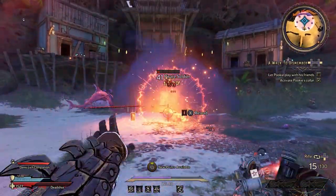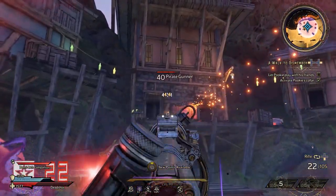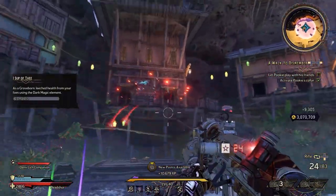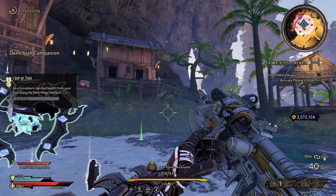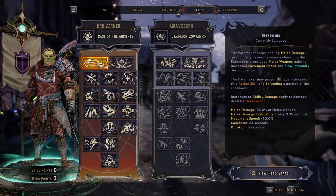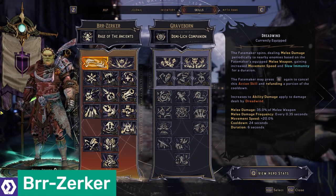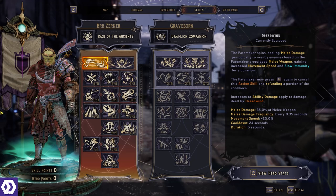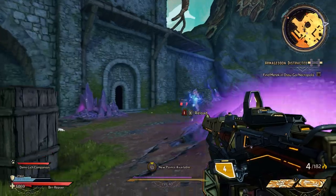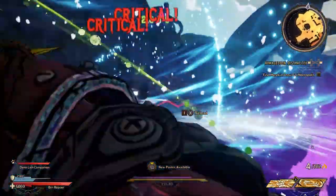I mean, you can shoot fire out your hands and summon skulls and do all sorts of weird and wonderful things. If you're a bit bored of the gameplay from previous Borderlands games, choose the Spell Shot. If you're interested in experimenting with the game's new melee weapon system, then the Berserker is the class for you. This class has a ton of skills that increase melee damage substantially, making it a powerful force to be reckoned with for those who love to get up close and personal.